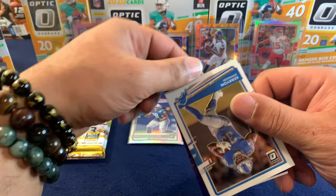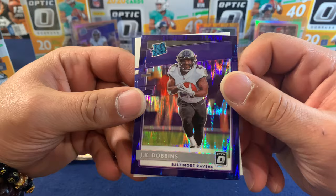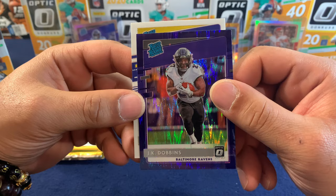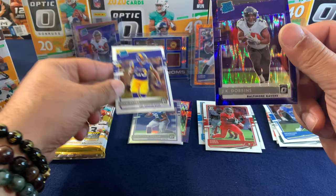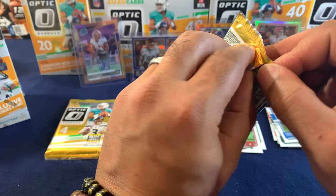Pack four: Carry on Johnson, Chris Godwin, and a rated rookie of J.K. Dobbins on the purple shot, along with a rated rookie of Cam Akers. Mr. Dobbins is joining us again on our journey — purple shot this time.